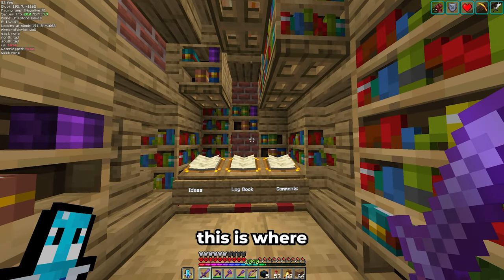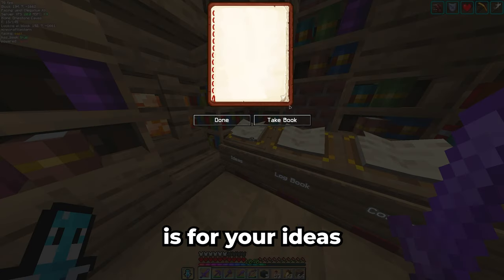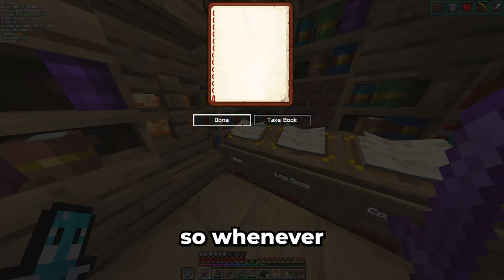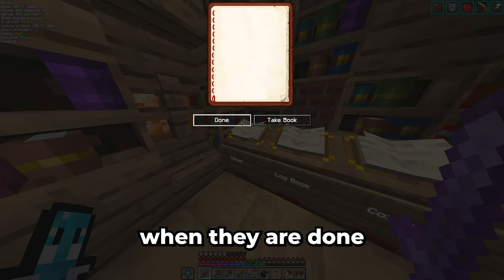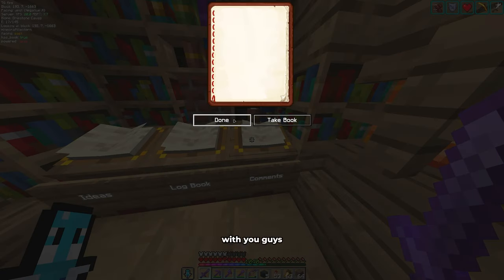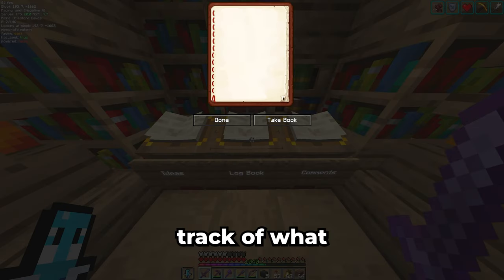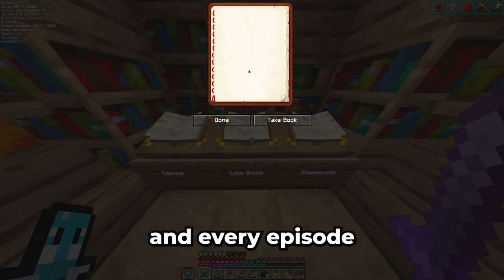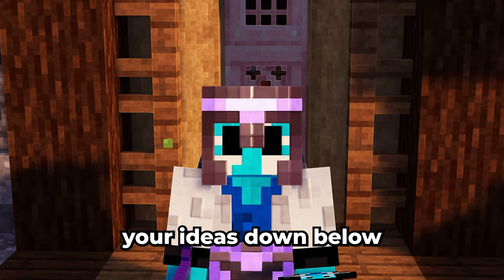Across is a bit of a different room — this is where you guys come in. There are three books that I'll be updating all the time. The first one is for your ideas in the comment section, so whenever you want to see a certain build or give me a challenge I'll note these down and check mark them when they are done. The second one is simply a comment I really appreciated or just wanted to share with you guys — this could also be a question I can answer. For every episode I'll write down a comment in this book. And the last one is a logbook where I'll keep track of what I have done in each episode, how many days I've spent during each video, stuff like that. So make sure to comment your ideas down below.